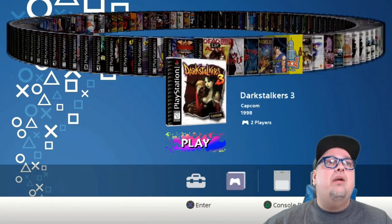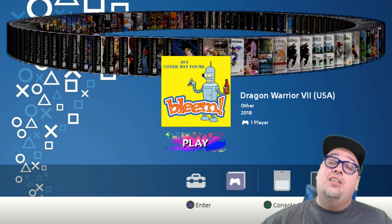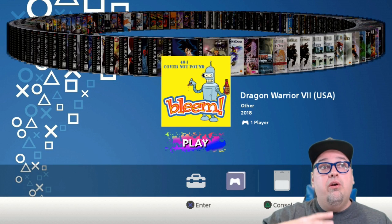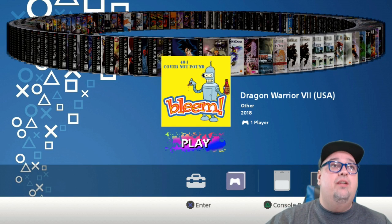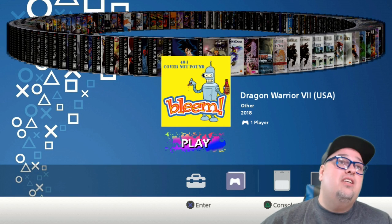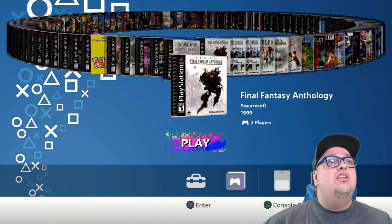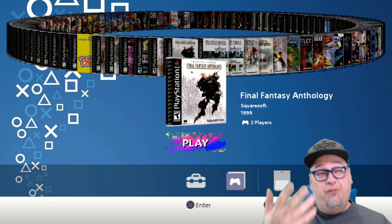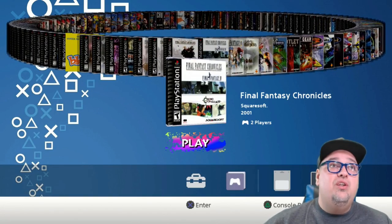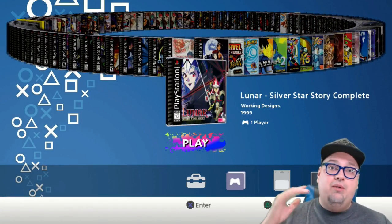For some reason Dragon Warrior 7 is missing its box art, which is disappointing because it's one of my favorite games on the system. If the cover art doesn't exist or can't be scanned properly, you'll get a '404 cover not found' with a little Bender image. That's the only game I've had that happen to so far. Multi-disc collections like Final Fantasy Anthology and Chronicles unfortunately show the same box art for both discs so you have to know which is which — but really not a huge deal.